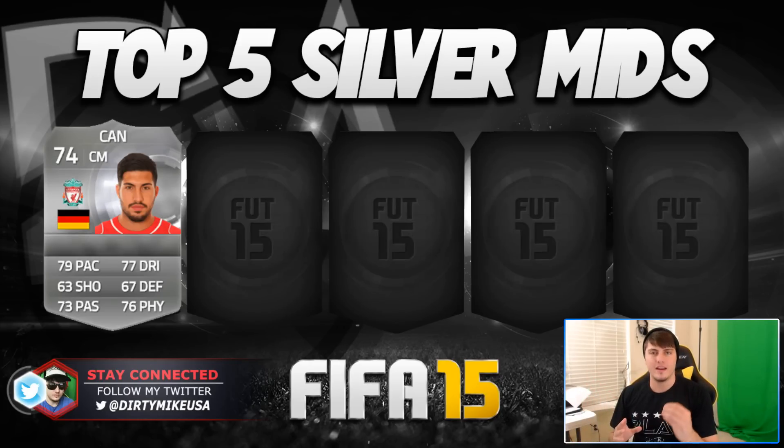At number five, we've got Emre Can. I feel like I butcher so many Turkish-ancestry pronunciations — it just seems to be a habit of mine. I'm sure people will correct me. I watch the BPL every weekend and it just takes me a while to get some names right, even Koscielny. But Emre Can has 4-star weak foot, 4-star skill moves, and I find him really easy to use and abuse with. He's got great numbers especially for a silver, and that little added bit of creativity and good first touches.